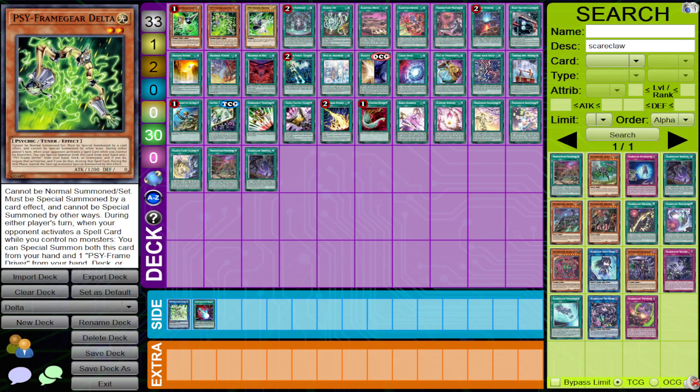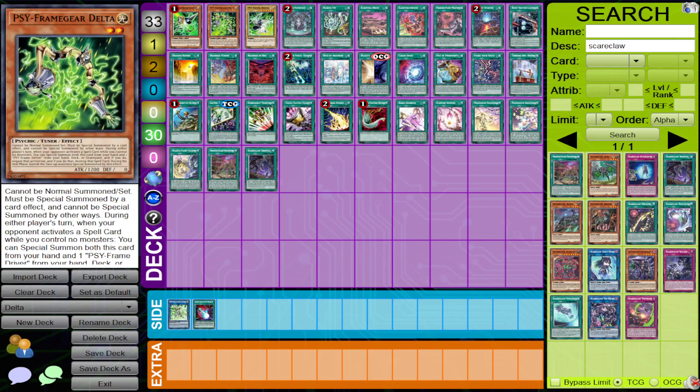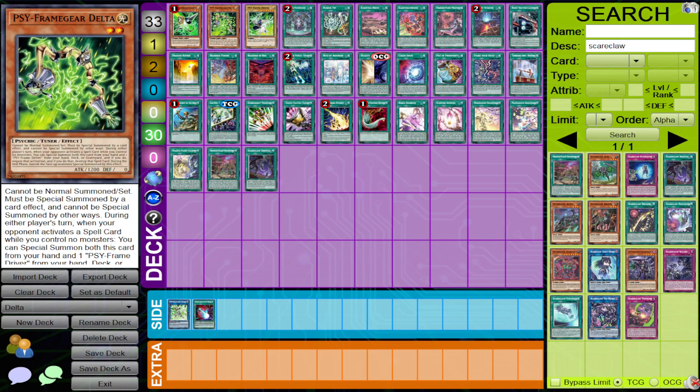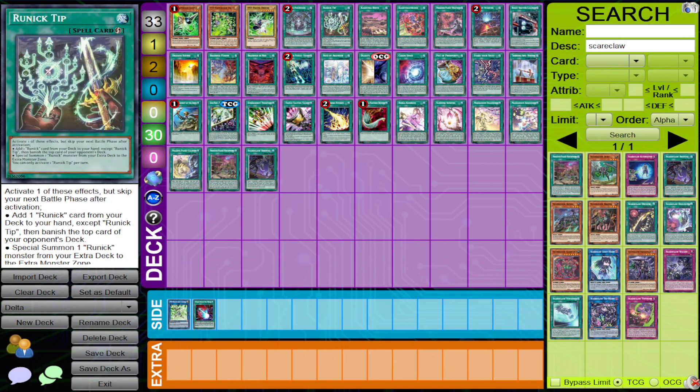Looking at Runic for example, they only have two copies of Runic Fountain now instead of three. So getting rid of a Fountain activation with Delta is pretty much key. They cannot chain Huguenin to protect the Fountain because you're negating the activation — so you take away the Fountain altogether. Negating Runic Tip can also be important, as well as other key Runic spells, obviously if you don't control a monster.